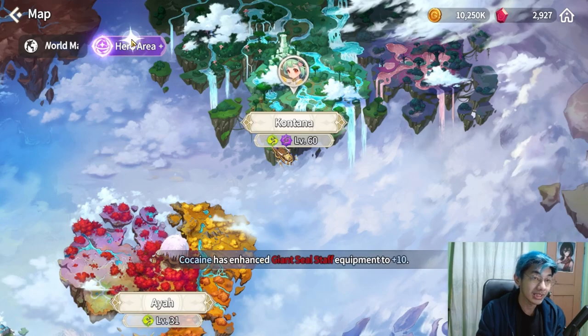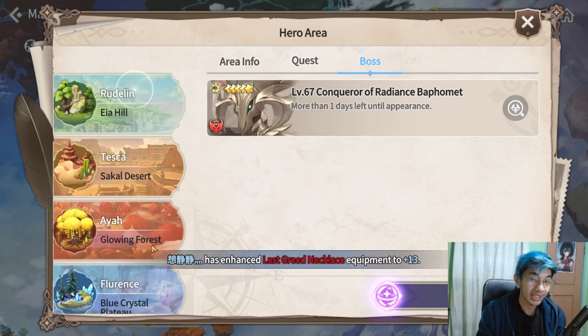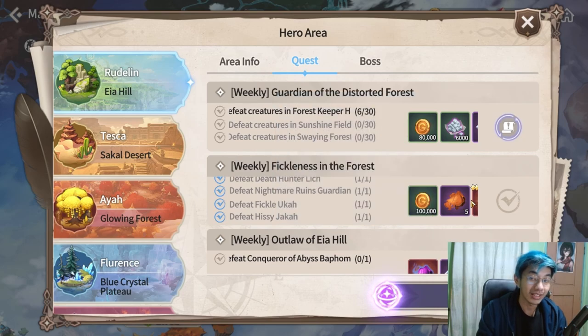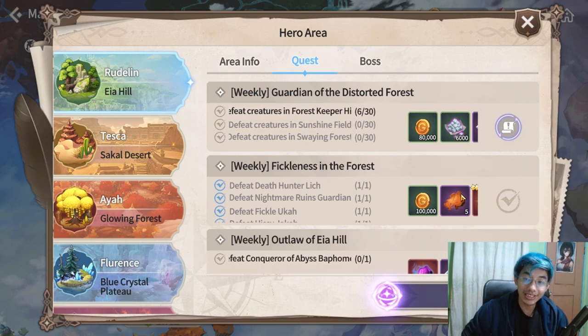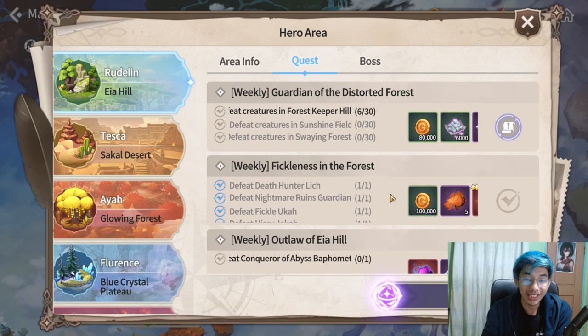In the hero area, elite monsters now spawn every 5 minutes and will no longer show up in the boss area. The weekly quest has been updated so that when you finish killing all the elites, you'll receive 5 tough leathers — 5 per region, so across 5 regions that's 25 tough leathers. And since you can do this on all 3 summoners, times 3. It's also much easier now since bosses spawn every 5 minutes.